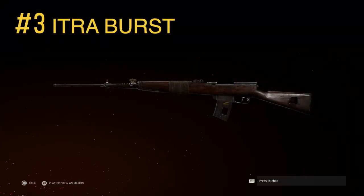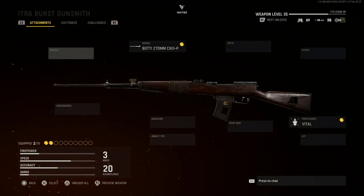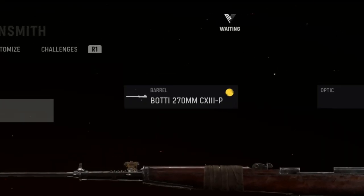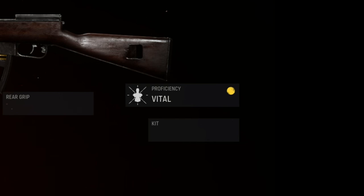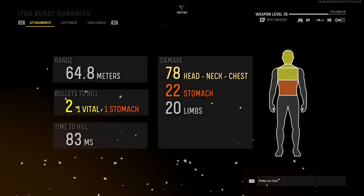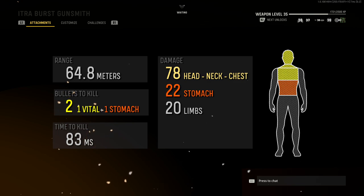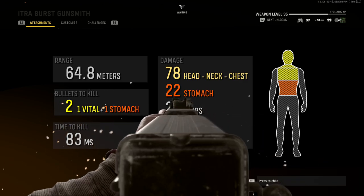At number 3, the ITRA Burst Assault Rifle will use the 270mm barrel for an 81.4% increase to vital damage, and the Vital Proficiency will extend the vital damage area to include the chest. Equipping these two attachments almost guarantees a one-burst kill, and has a potential TTK of only 83 milliseconds if you're able to land at least one vital shot with one shot to the stomach.